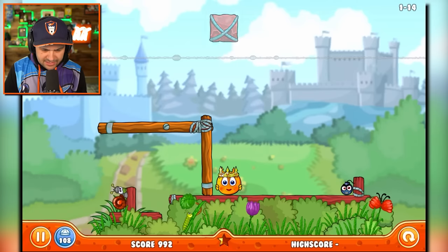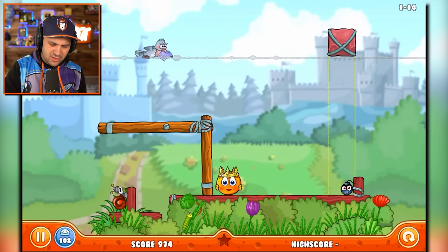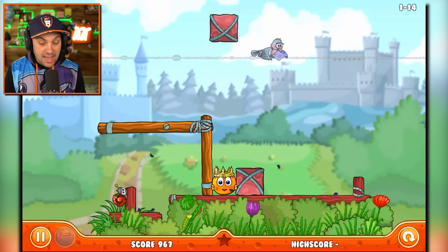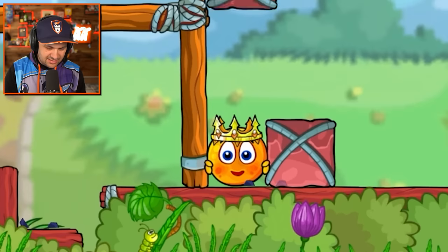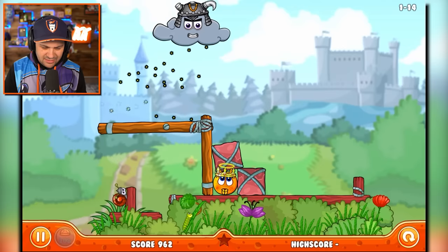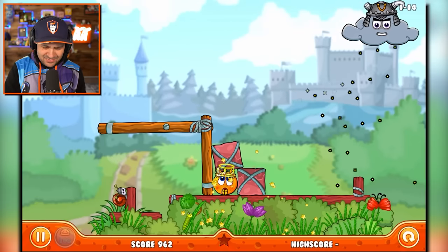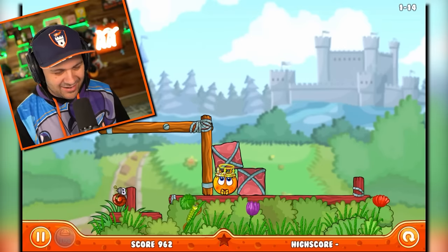What if I set this on top of the bomb? Oh, I lied, I have two items. That doesn't seem right. That definitely doesn't seem right. But it worked, right? We protected the king. But was that the way you were supposed to do that? I really don't think so.